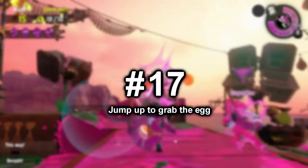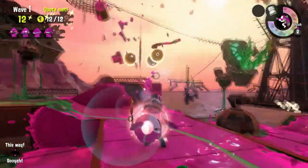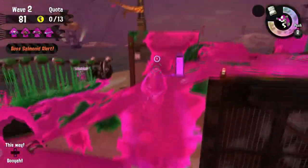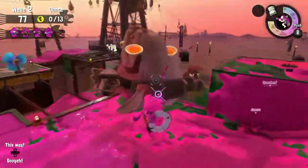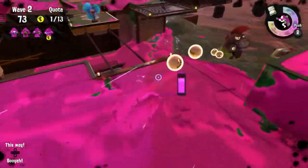Number 17: Jump up to grab the egg. Whenever you splat a boss, the egg shoots up into the air and then floats back onto the ground. You can actually pick up the egg while it's in mid-air before it touches the ground. Just touch the egg while it's still in the air and voila, it's yours. You don't have to wait until it falls to the ground.